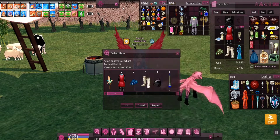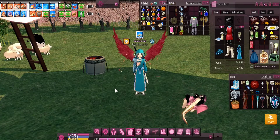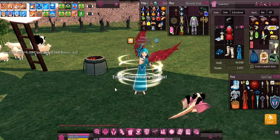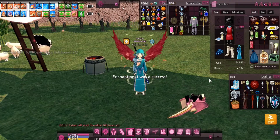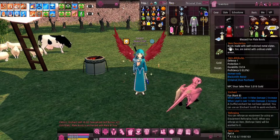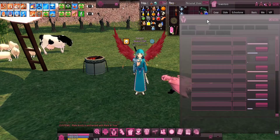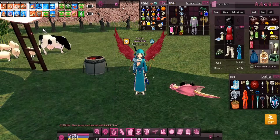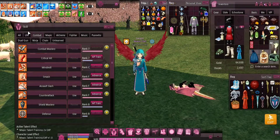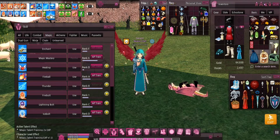So we're gonna throw this Fox Enchant, which is a rank B — it can go on almost anything — on our boots. I have a couple of these that I want to put on my gear, so that you guys can start putting some enchants on your things and beefing up your character a little bit. The Fox Enchant adds extra damage, if you're wondering. It's a little bit of damage, but everything stacks up in this game. That's something to think about, guys.